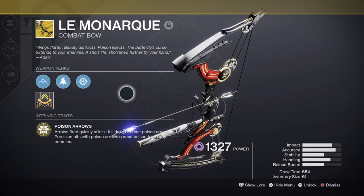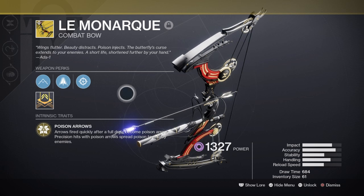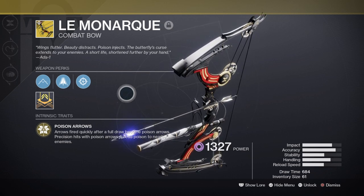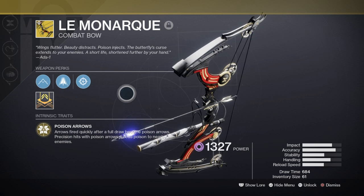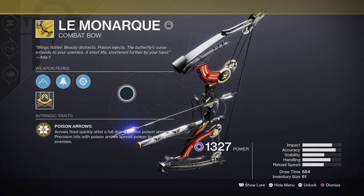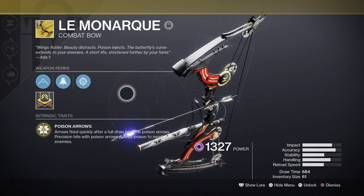For a secondary, I'm using the Le Monarque exotic bow for its great application in shutting down Overload Champions and just being a great bow for endgame in general. Its overtime burn damage is great for applying pressure on targets and speeding up how quickly you can take them out without relying on your heavy. On top of that, if you land a critical hit on a combatant, you can spread its poison effect onto others, making it a great crowd controller. Pairing this with the rest of the setup lets me cover more ground in my group, as I can help dispatch a group of combatants with just one round. Attaching Elemental Armaments to the build lets me create wells on top of this, so non-stop poison damage and wells as we go will help my team stay on top of their abilities.